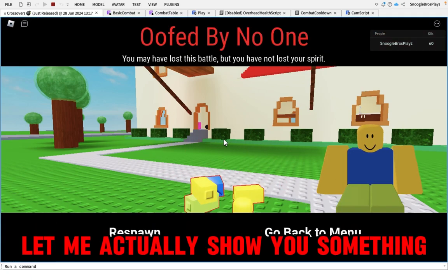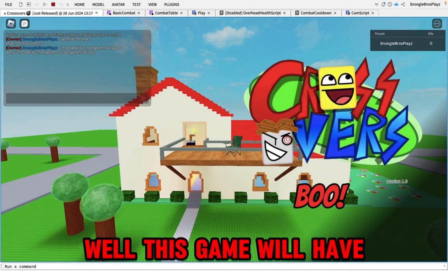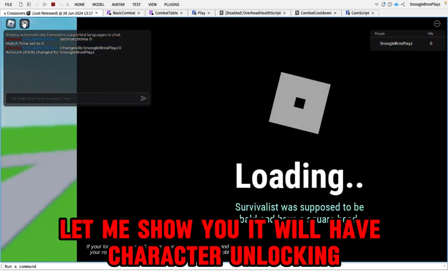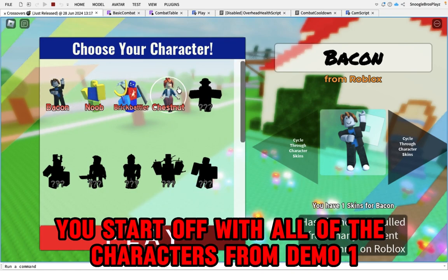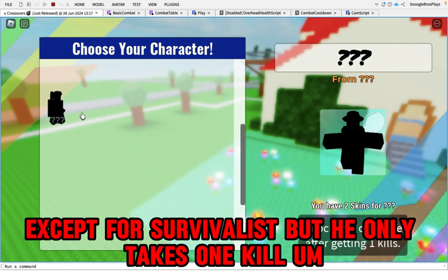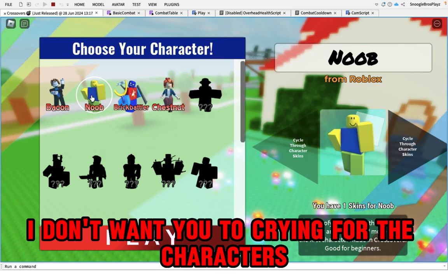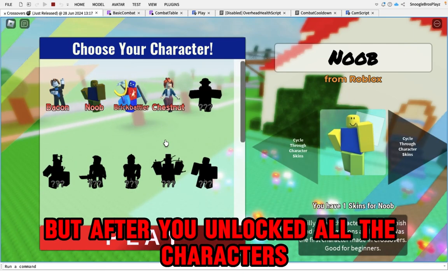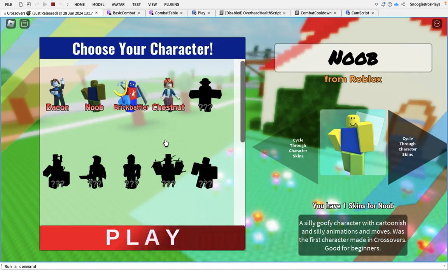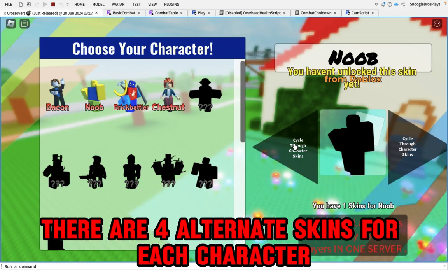About progression — let me show you something. Setting kills to zero, this game will have character unlocking. You start off with all the characters from demo one except Survivalist, but he only takes one kill. Zeppelin Pilot takes 15 kills. The unlocking process is actually really fast because I don't want you to grind for characters. After you've unlocked all the characters, you can also unlock new characters added in updates and try to get skins — there are four alternate skins for each character, some harder to get than others.